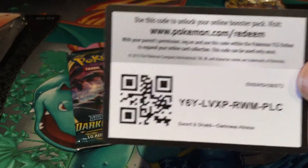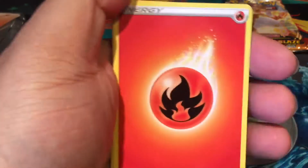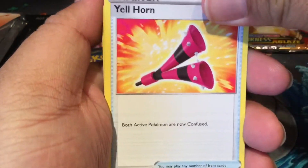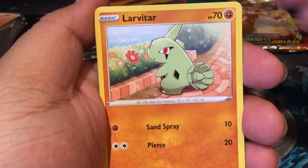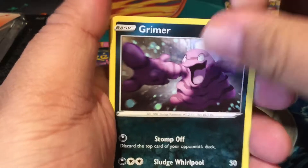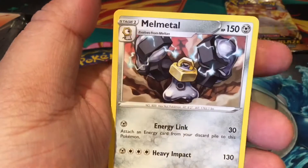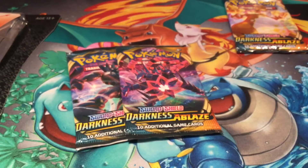Code card. Four to the front. Fire Energy. Solrock. Relicanth. Yellhorn. Nickit. Shelmet. Larvitar. Grimer — whoa. Darumaka, the Galarian one — it's an ice type instead of being a fire type. Rose Tower. And Melmetal, non-foil. Not doing so hot here.